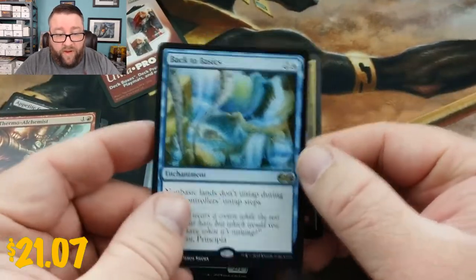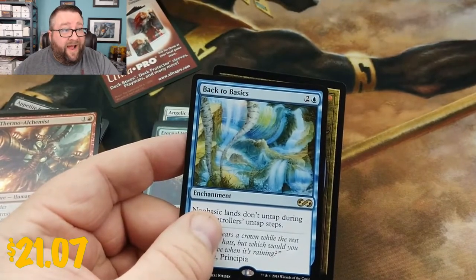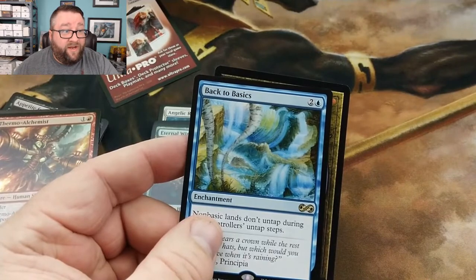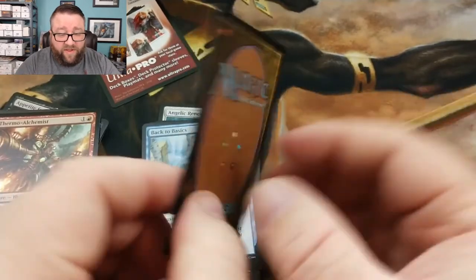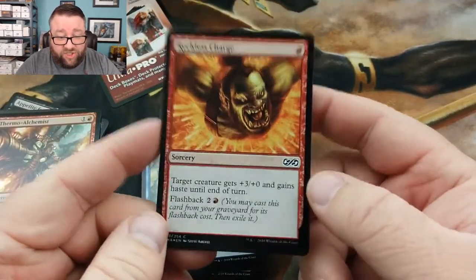For our rare, we got Back to Basics — I think that one's still up there just a tiny bit. I'm scrolling. Yeah, that's 20 bucks. That's 20 bucks! That's fun right there. Alright, and then our foil is a Reckless Charge.